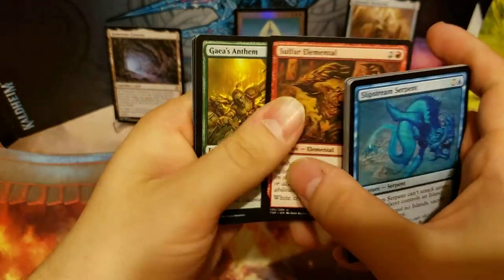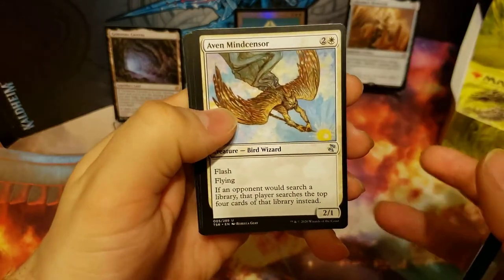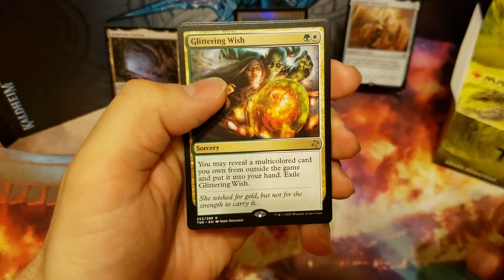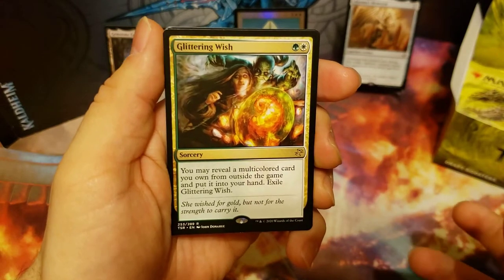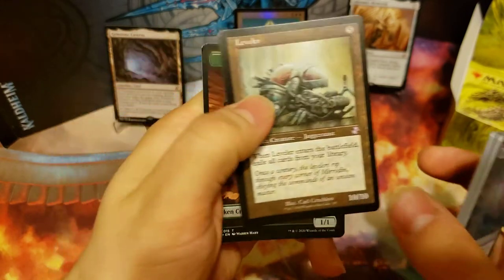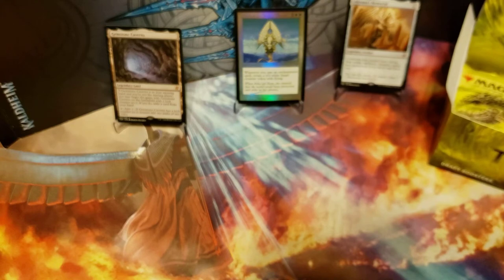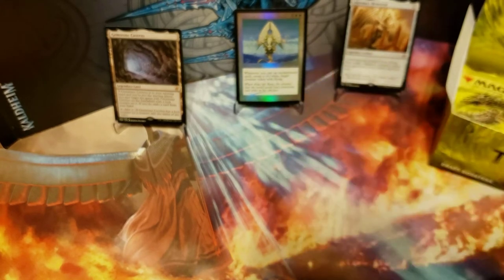We got a Sulfur Elemental, Gaea's Anthem, Aven Mindcensor, and our rare is a Glittering Wish. And our time-shifted card is a Leveler.